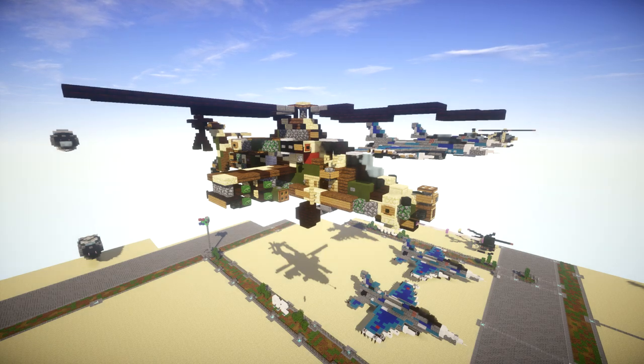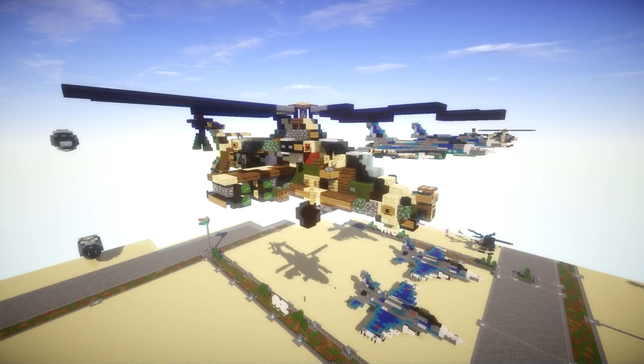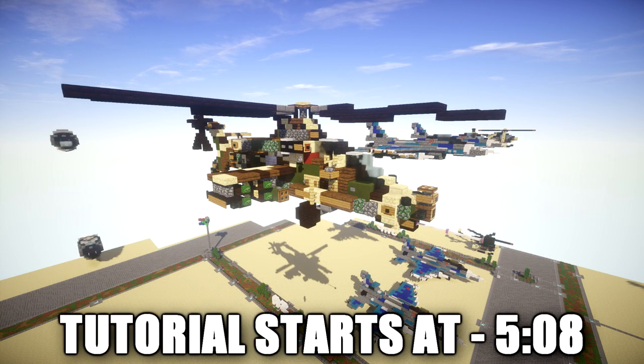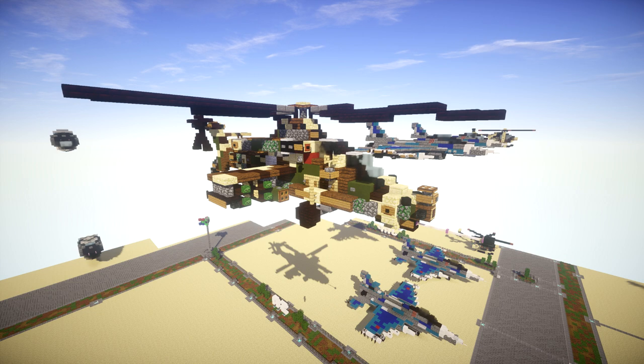This tutorial will be building the Denel Rooivalk, previously designated H2 and CSH-2, an attack helicopter manufactured by Denel Aviation of South Africa. 'Rooivalk' is Afrikaans for 'red falcon.' Development began in 1984 by the Atlas Aircraft Corporation, closely connected to the Atlas Oryx transport helicopter, both based on the Aerospatiale SA-330 Puma. The South African Air Force ordered 12 Rooivalks, designated the Rooivalk Mark 1, the first officially handed over in April 2011.